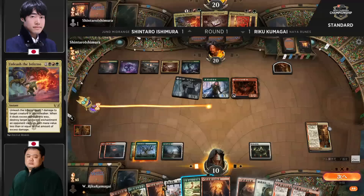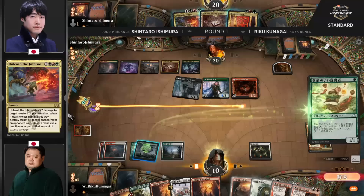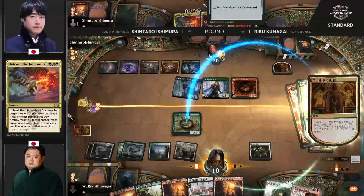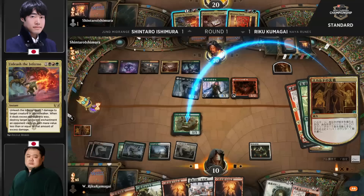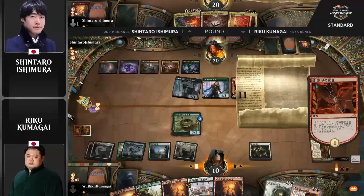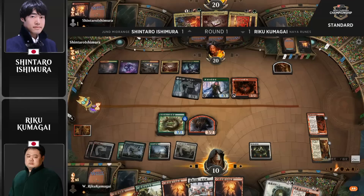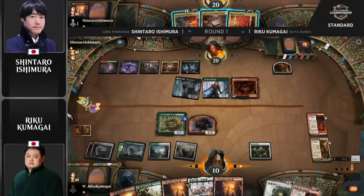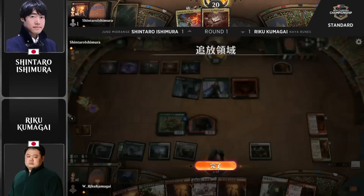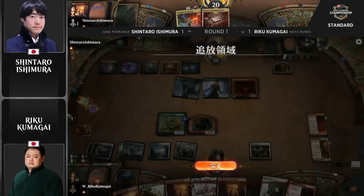What a start here for Shintaro Ishimura, applying maximum pressure to Kumagai. There's the Visitor — no draws here — so Shintaro is just going to be able to kill both of these creatures, copy the tracker, and attack for 10. Perfect draw here from Shintaro — everything lining up exactly how he needs. Shintaro's going to want to utilize the mana here, saying if you have the Safekeeping, you have the Safekeeping. Using Unleash would be better — it's a better use of the mana. He does have enough to present lethal either way.